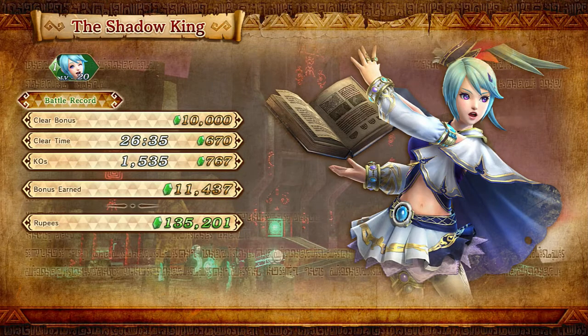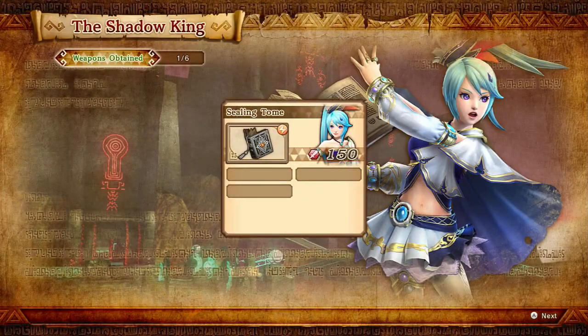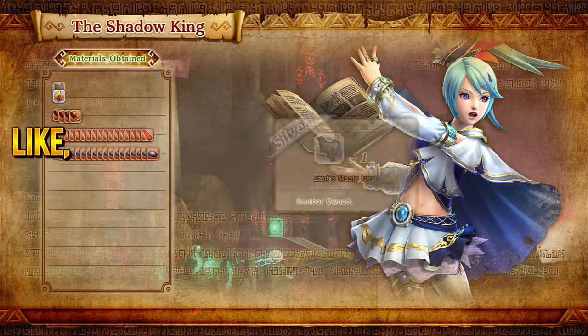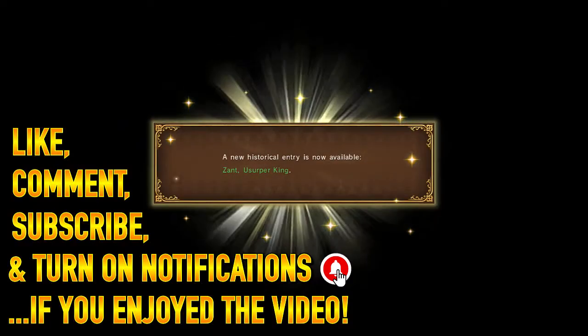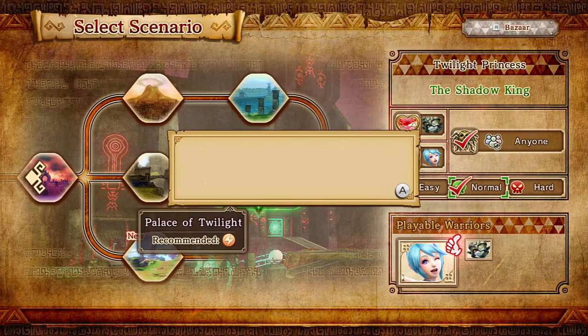This is gonna be another level I'm gonna have to replay eventually, because I'm gonna have to play with Midna and get her piece of heart, but I'm not ready for that because this mission was way too difficult with Midna. There's another piece there - good stuff. Unlocked Zant!